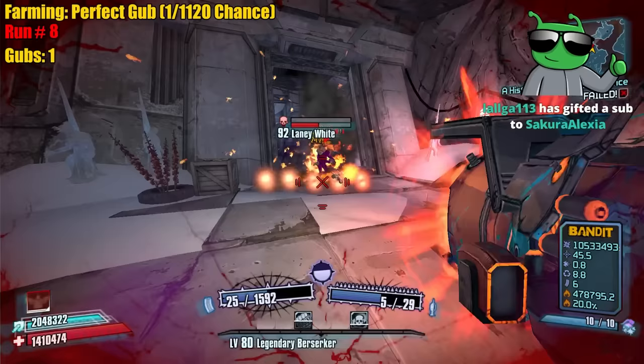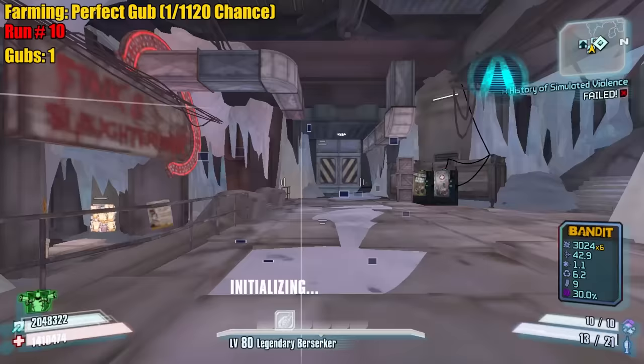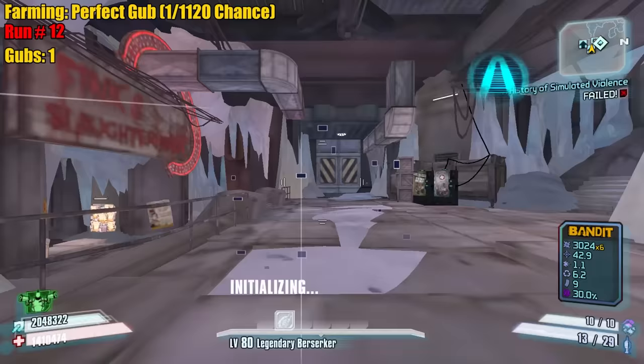Yeah, we are slagging ourselves, but who cares? As long as we get the kill fast and don't go down, we're fine. The main reason why I'm doing this is because I want to see a drop out of her body. If I spam Norfleets, we're going to have the blue orbs — the Blorbs — and you can't really see the drop happening.